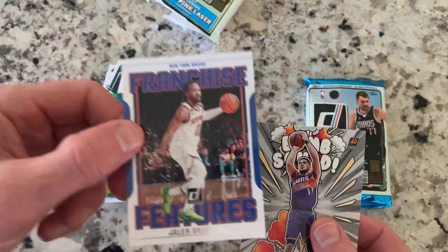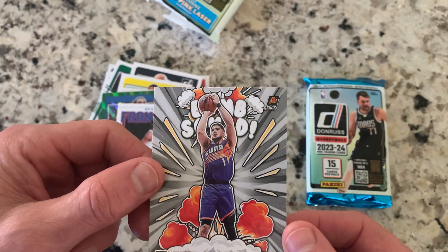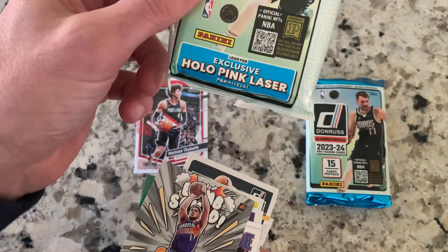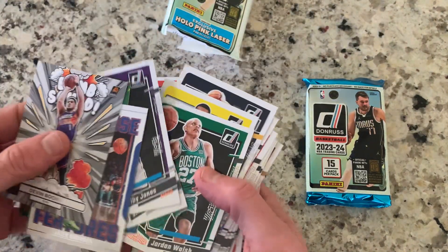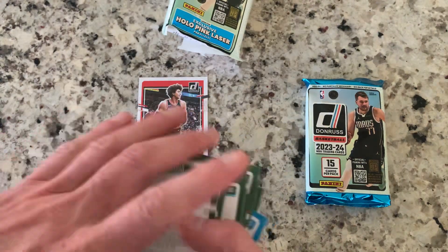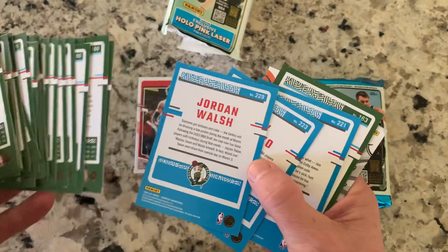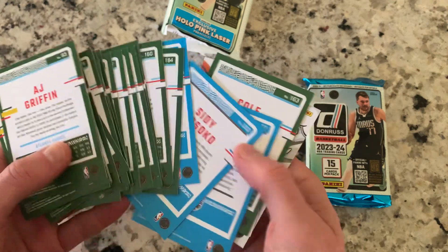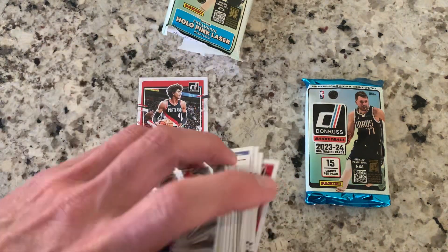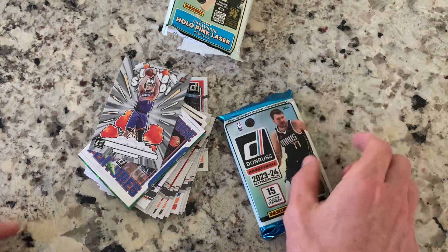You get a Franchise Features Jalen Brunson — the Knicks are in the midst of their first-round win. Then you get the Bomb Squad Devin Booker, nice card. No serial-numbered card; there might be a holo pink laser in there, but this pack was a little blah — nothing too crazy, no serial-numbered cards as far as I saw. The rookies are blue, which is nice — at least you can tell who they are from the back. Lots of good stars and everything else.